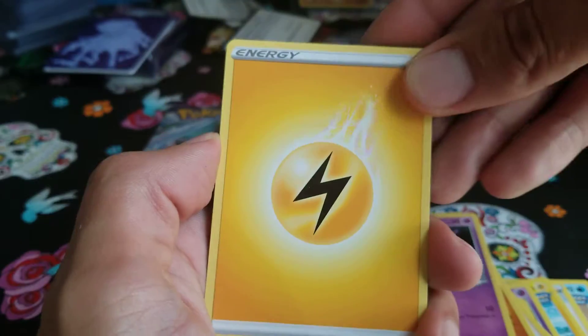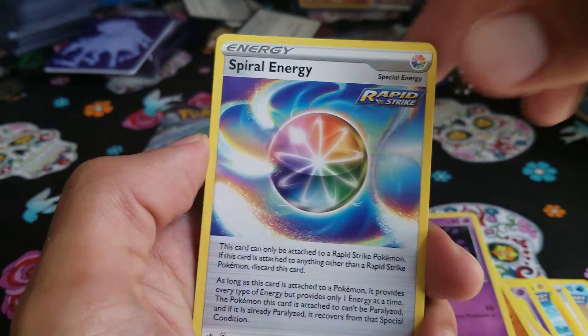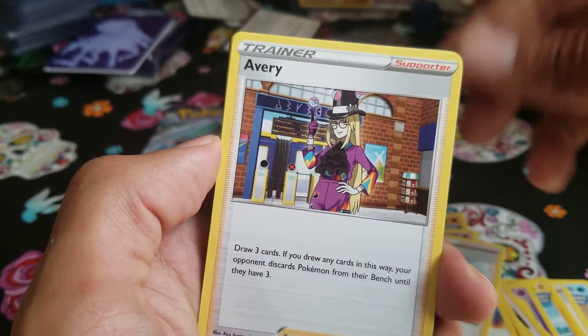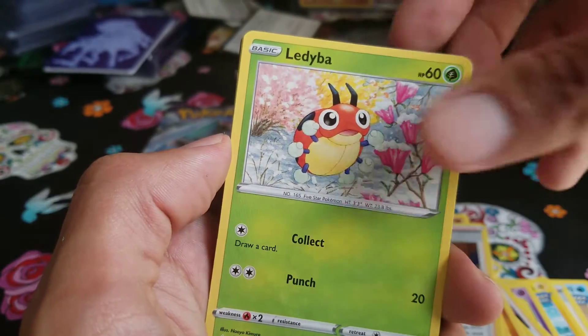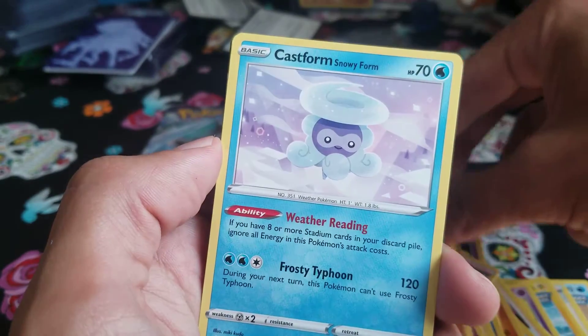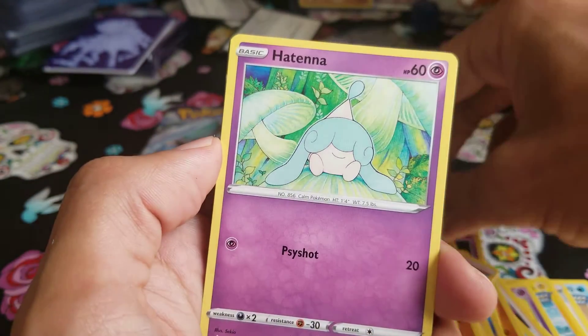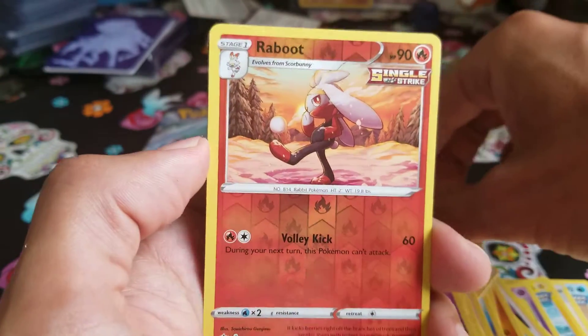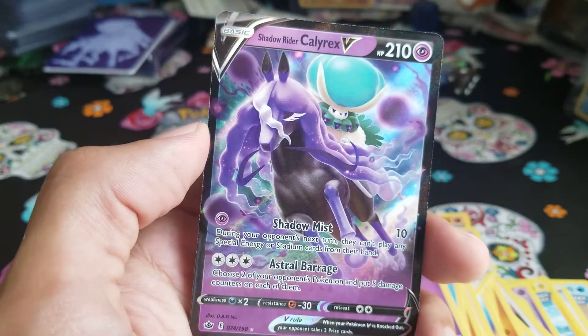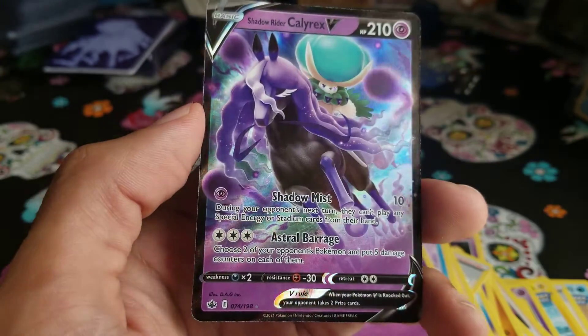Four to the front — we have Lightning energy, Spiral energy, Honey, Avery, Ladybuff, Golett, Clobbopus, Snowy Form Castform, Hatenna. Reverse holo, and the rare is Robotic in the back — Shadow Rider Calyrex regular V!